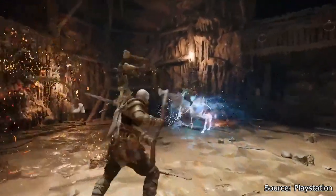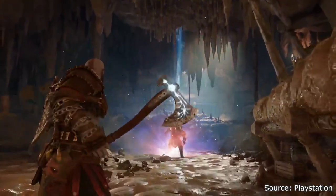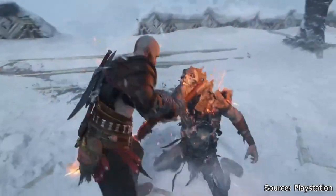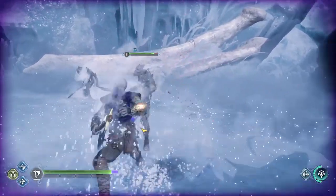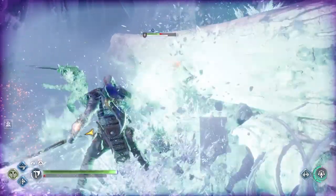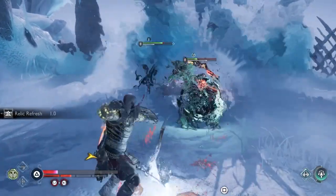Like the previous game, you have access to two weapons: the Leviathan Axe and the Blades of Chaos. Each weapon has its own strategies. The Leviathan Axe focuses on methodical, precise combat — every swing has weight behind it. One of the key features of the Axe is its ability to freeze enemies. When enemies are frozen, the player has time to choose different options: maybe they retreat and heal, or they might choose to wind up a harder-hitting attack. The player can also choose to throw the Axe, opting for bare-handed combat before summoning the Axe back to their hand.